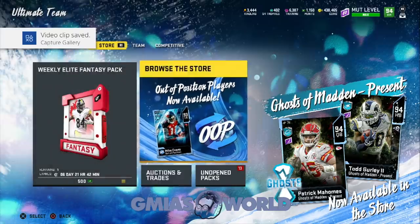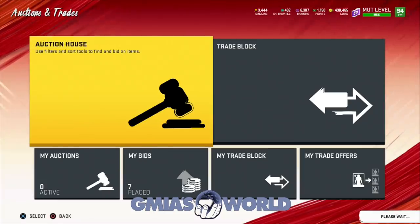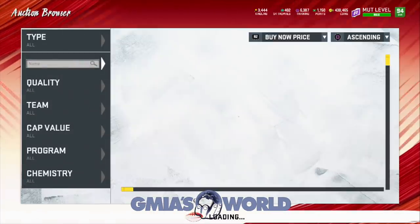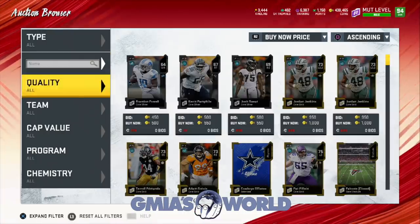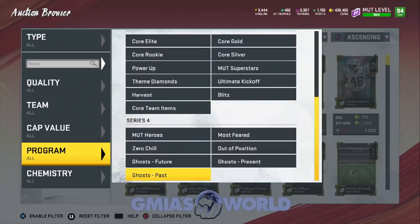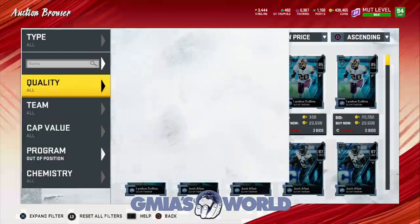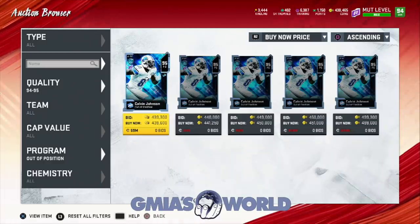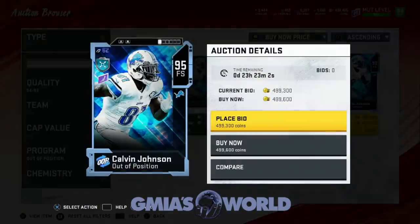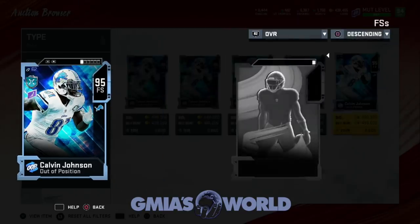Let's go over here and take a look at the out-of-position players. Now that we have been completely robbed by EA Sports, we're going to check out what's going on with Calvin Johnson. Remember what I told you guys — we're going to make back the 400K. I just want to show you guys what's going on with him. His 87 hit power — he can't get Enforcer.